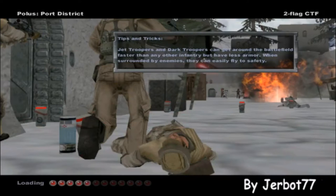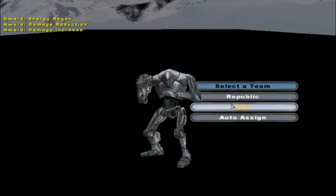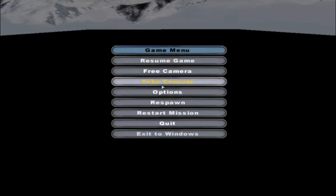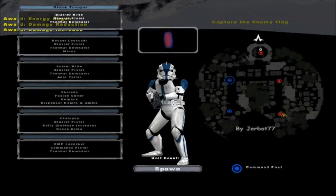Hello everyone, and welcome to a brand new Battlefront 2 mod map gameplay. Today we go on Polis Port District by Jerobot77. As you see, the units are the same. The map looks actually pretty good — probably one of the best maps I've seen. We will be going under the fake console to change our sides, doing the 501st Legion because I don't think I've ever done that for the skinchanger.